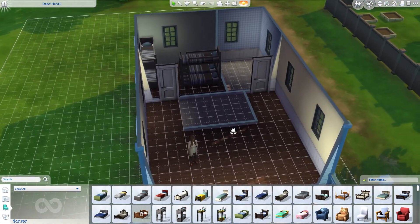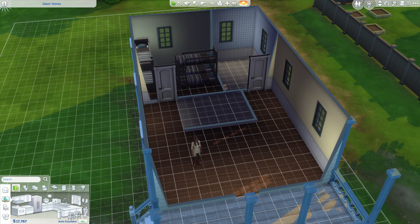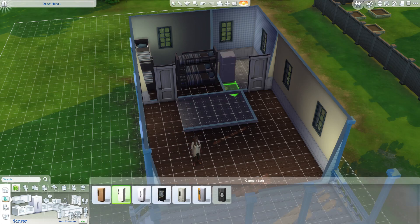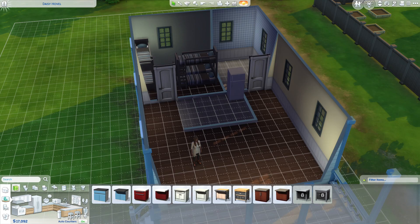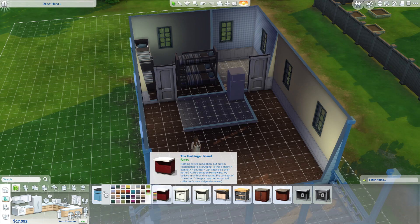So here's the kitchen and there's the bathroom. Some kitchen stuff — let's just buy this fridge, the mid fridge. What way should it be facing? Okay, here. Then we can add some counter top — we need a sink. The Harbinger Island counter top looks good.